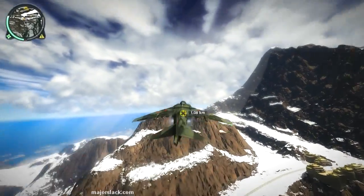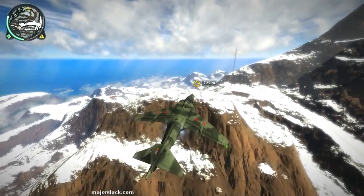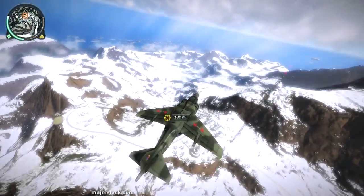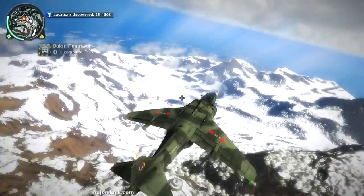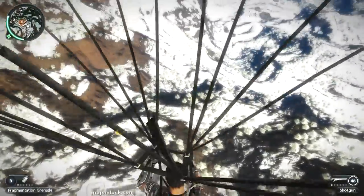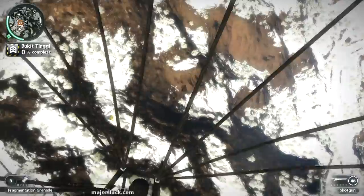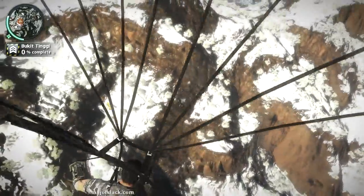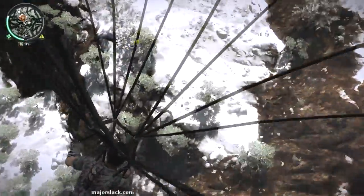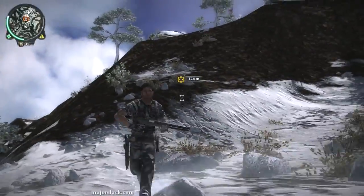We're going to bail out a mile up. Absolute priority number one is a rocket launcher guy on the radar dish — he's the most dangerous. So what I'm going to do is dive-chute down to this little snowy plateau right near that radar dish, then we're going to stealth up, grapple onto his platform there, and do him in with a shotgun as quickly as possible.